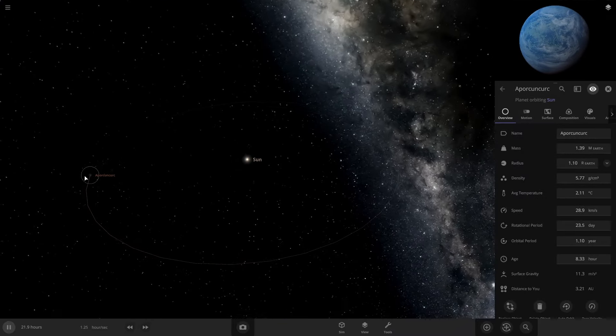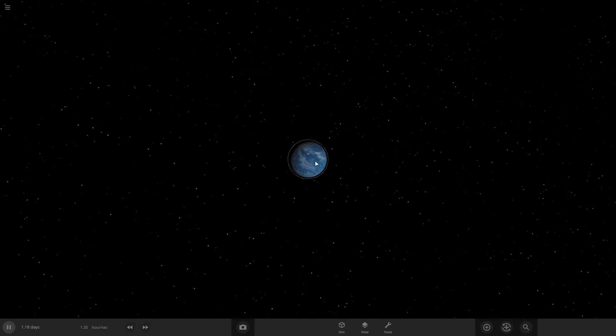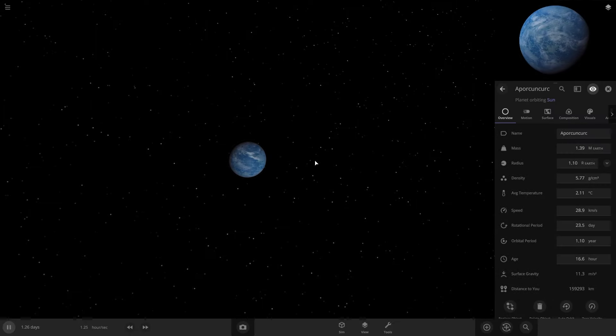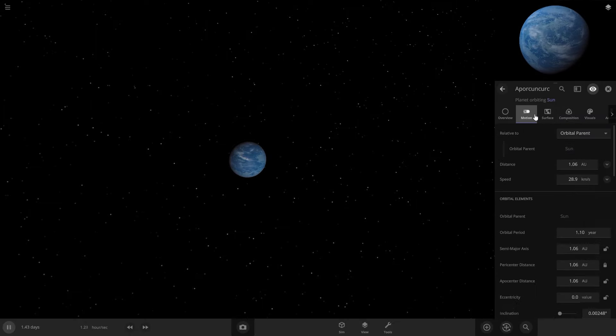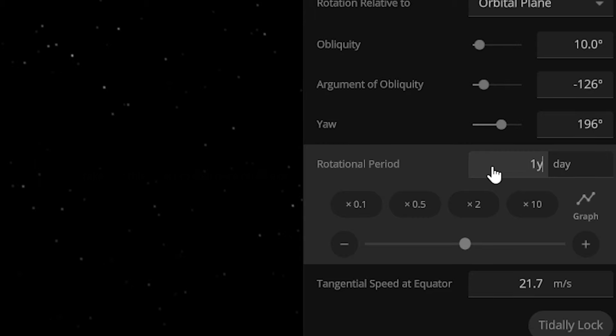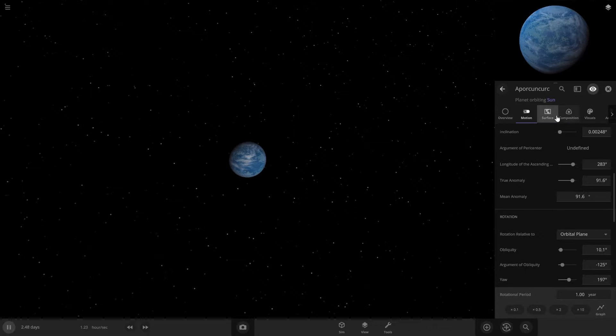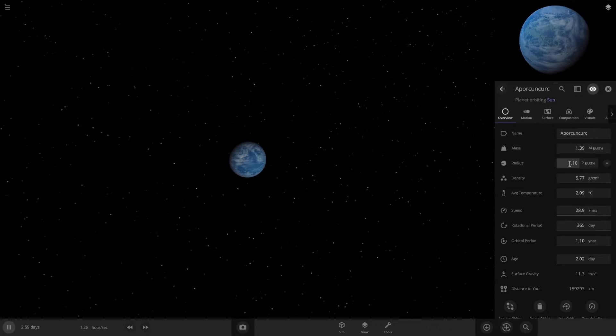Because it's so big, when it spins that fast it shoots mass off of the surface because of the spinning force. So we're actually going to want to change our rotational period. Let's put it at one year, just so it's tidally locked, which will make it not spin at all. So now what we can do is go back to the overview.